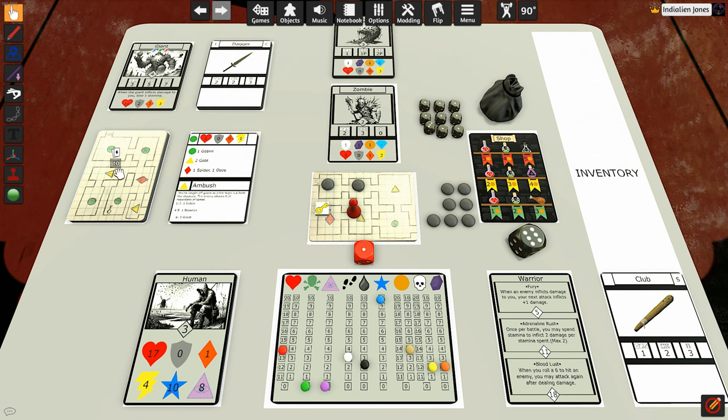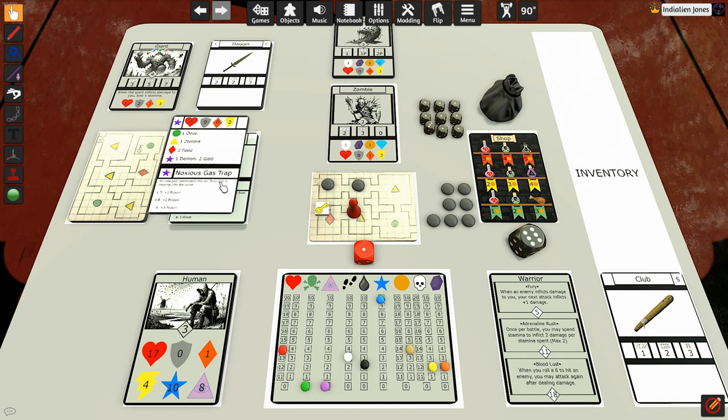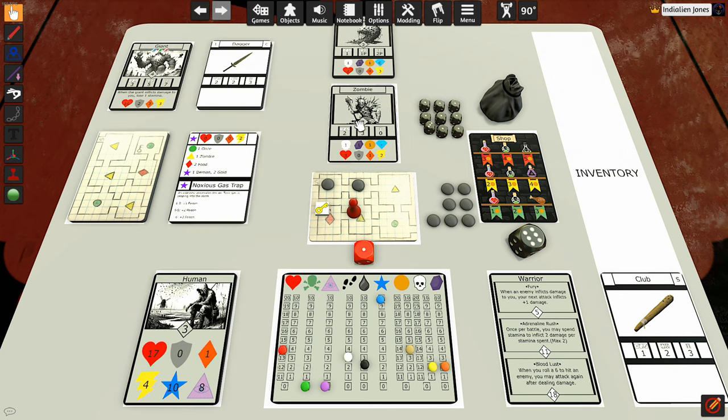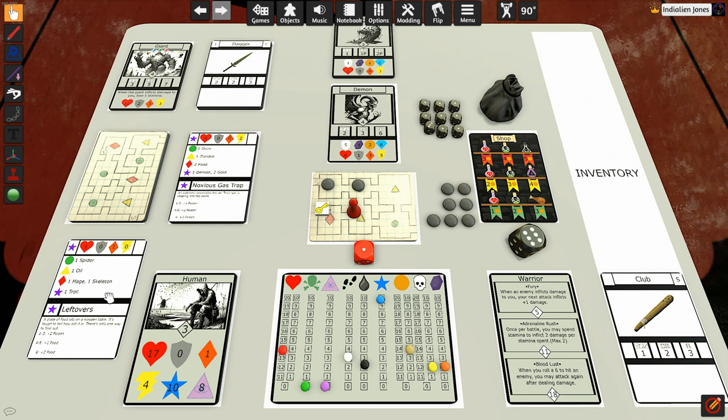We flip the next card and look at the top left symbol. The top left symbol is a purple star — we have to fight a demon. This might be the end right here! We're going to fight this demon. We'll get an extra two gold if we defeat him, and there's a noxious gas trap in the room. You resolve the top half of the card first, then the event. This demon is pretty much the toughest enemy. At level one he only gets one modification card — he gets plus one health and plus one strength. So he's got nine health and four strength. Guys, this might be the end.